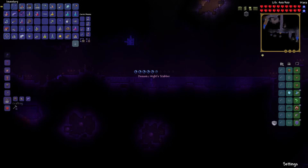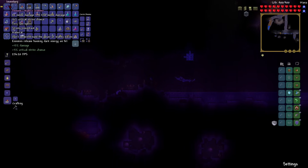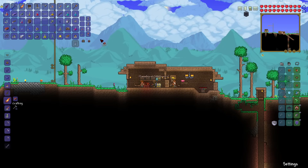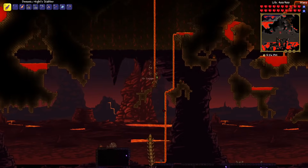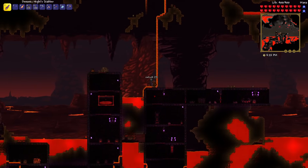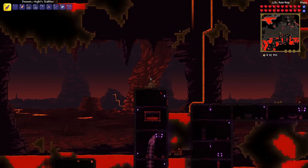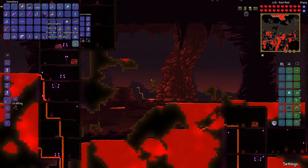I headed to a demon altar and crafted the Knight Stabber, which does 82 melee damage and 98 true melee damage. I also made another flame burst short sword just in case. When I hit an enemy with the Knight Stabber it sends out projectiles that hit enemies, which is why it holds its own weight against the flame burst short sword.